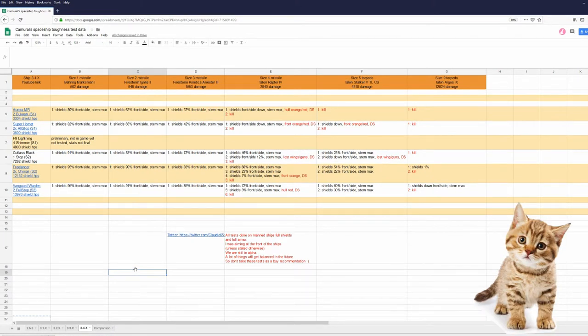We now have five ships tested in 3.4.x. I include default shield generators and default shield hit points, and the Cutlass Black is not as tough as a Freelancer — nothing new here.